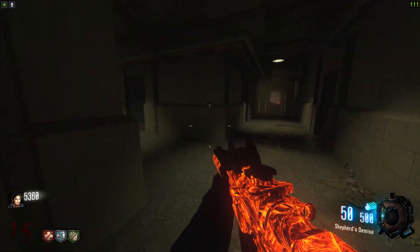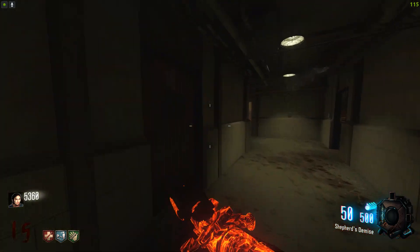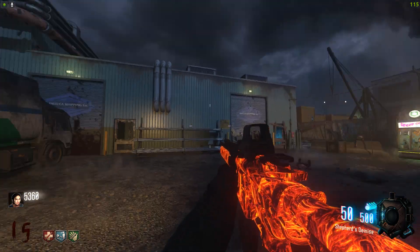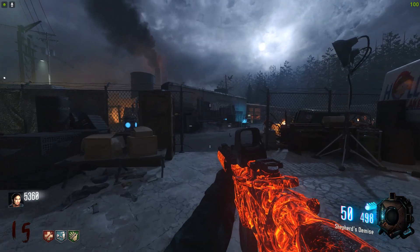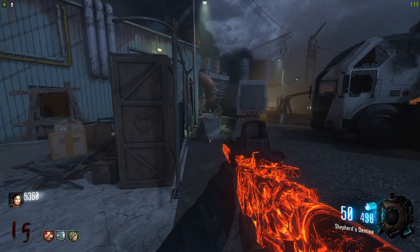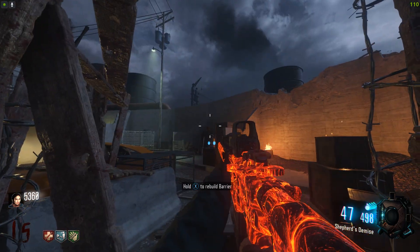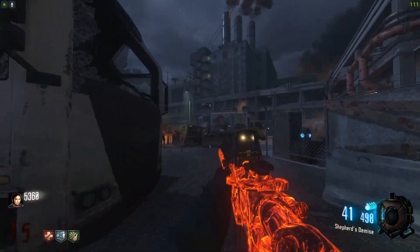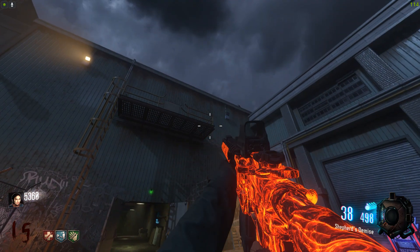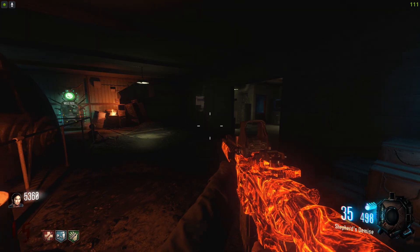The next step to the Easter egg is we need to go around the map and shoot eight teddies. If you guys remember, there was a door around here that says you need to shoot eight teddies and then it'll open up. The first teddy is going to be located by Speed Cola right in this corner - let's shoot that. Then we have a second teddy bear over here in the spawn area - if you find yourself by the EBR, just come over to this corner with the white truck. It's right above me - it's in front of my face and I missed.